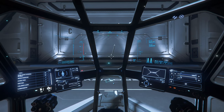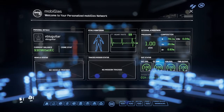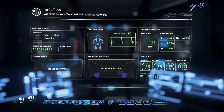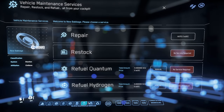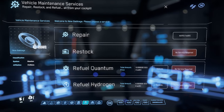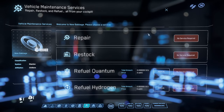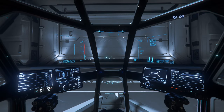To refuel your ship, press the F1 key. That brings up your mobile glass, which holds many different things including your star map, missions you're on, and more. Important to us here is the vehicle maintenance services tab — the upside-down wrench. Click on that to bring up the menu. You need to be at a fuel station, space station pad, or spaceport. You can click to fill up hydrogen and quantum when they're empty. You can also repair your ship, refill missiles, or restock cannons here.